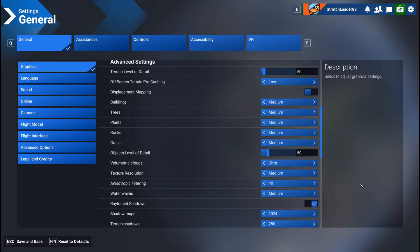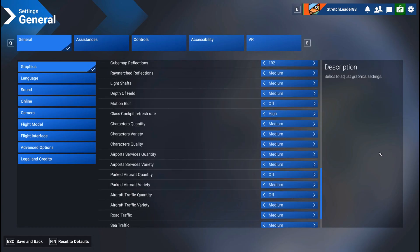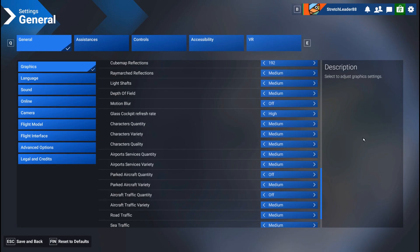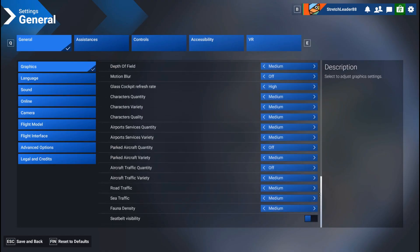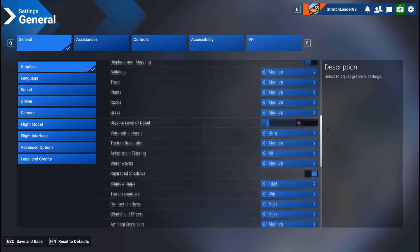I'm not going to go through everything — you can pause the video if you like. I'm not going to tell you this is the best you can do or what you should be using, because everybody has a different system and different preferences and priorities. For example, for me glass cockpit refresh rate will always be high because I almost exclusively fly glass cockpit airliners, and high is just a must for me. As you can see it's mostly medium, some high, some low.